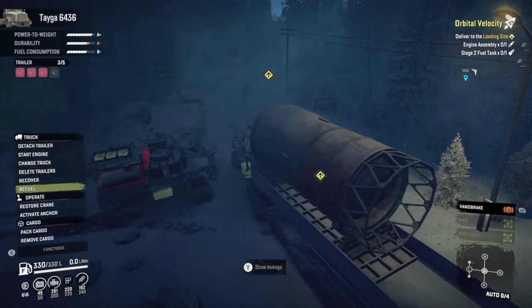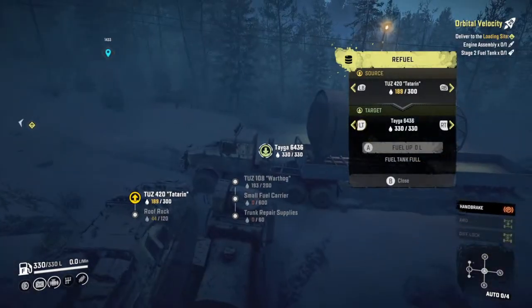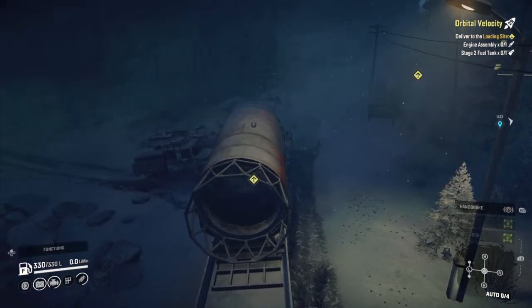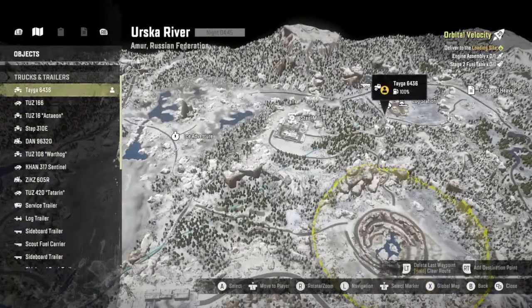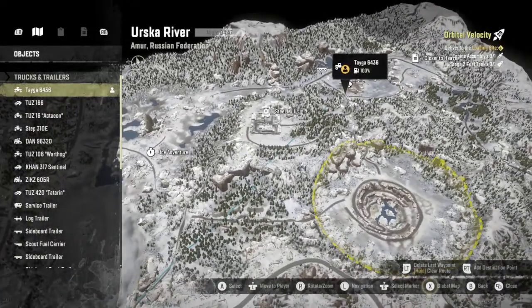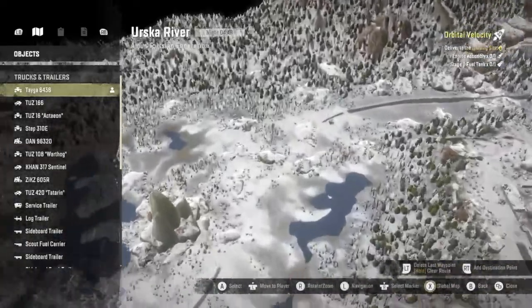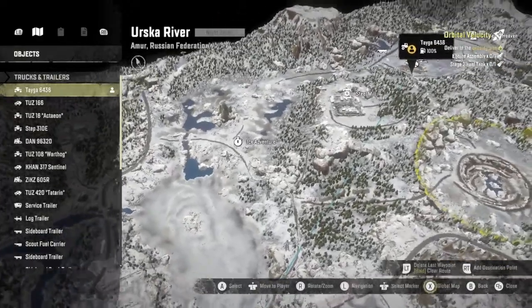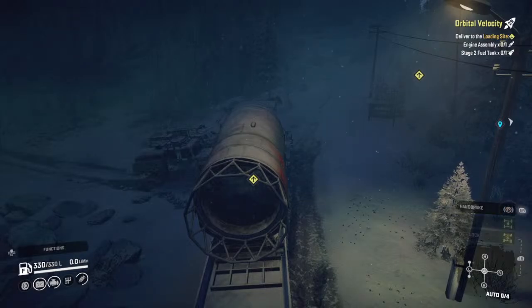Looks like I fueled up here before we quit. We got 193 in the Warthog and about 230 in the Tatran. Which way do we want to go? I absolutely hate this path, it's super slow. I feel like this one might be the best one.